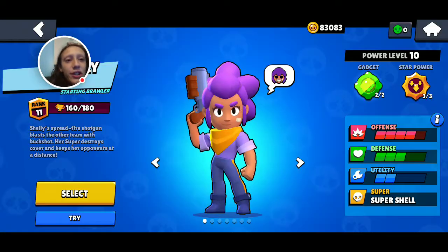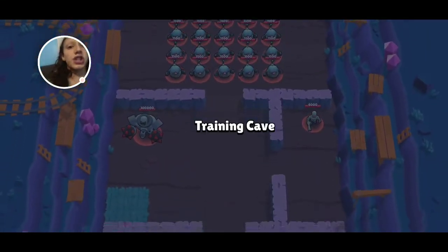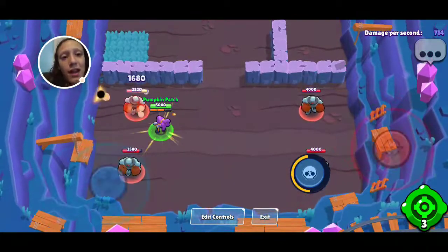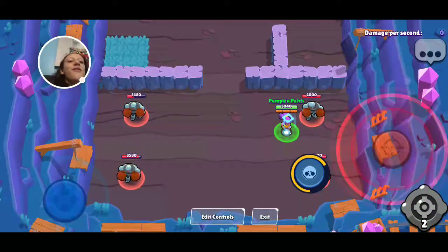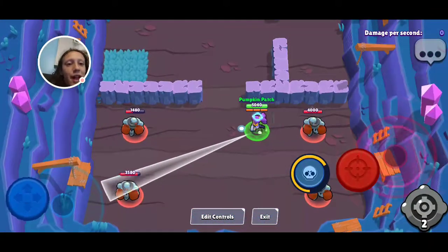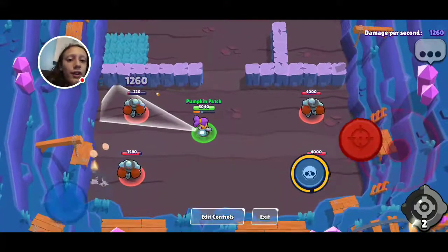First up we have Shelly's Clay Pigeons. This gadget makes it so that her attack gets squished together into one attack that moves faster, farther, but skinnier. So her normal attack would just be like that, but with Clay Pigeons activated it makes it so that your next attack will have that effect — and it shoots super fast and far like that.